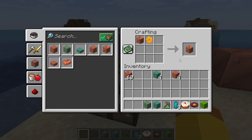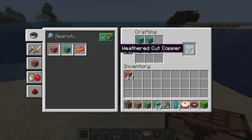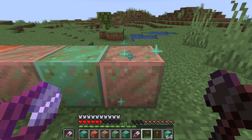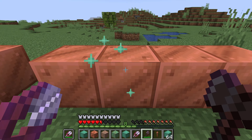Waxing a copper block will prevent it from reaching the next oxidation stage. If you like the look of a weathered copper block, it can be crafted with a honeycomb to keep it at that stage. Waxing also applies to cut copper blocks, cut copper slabs, and cut copper stairs, all of which can continue to weather when placed in the world. If you want to remove the wax, it can be scraped off using an axe. The axe can also be used to scrape off oxidation from a copper block, moving it back one stage.